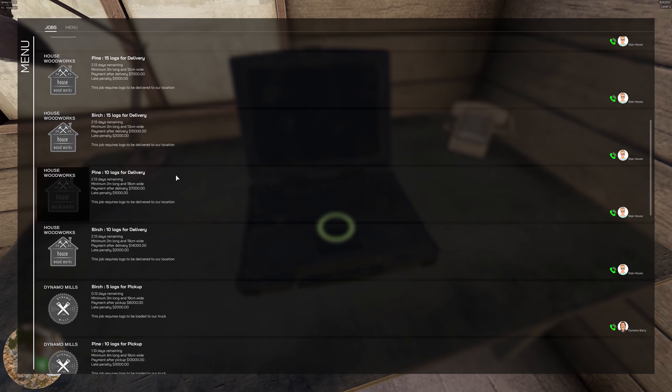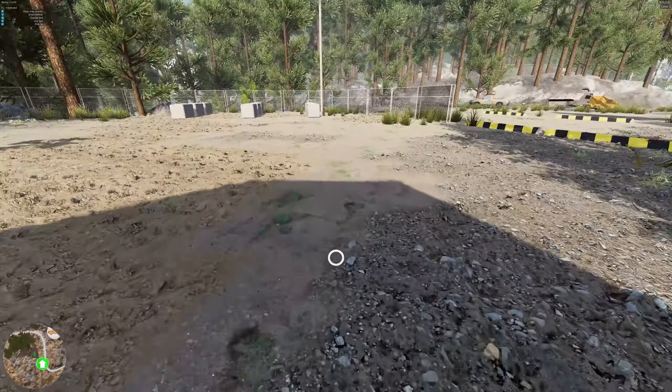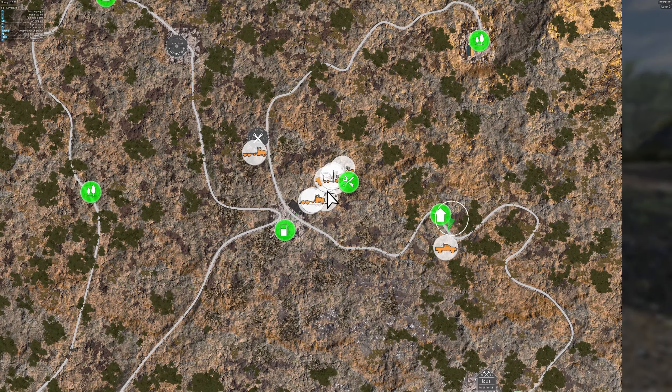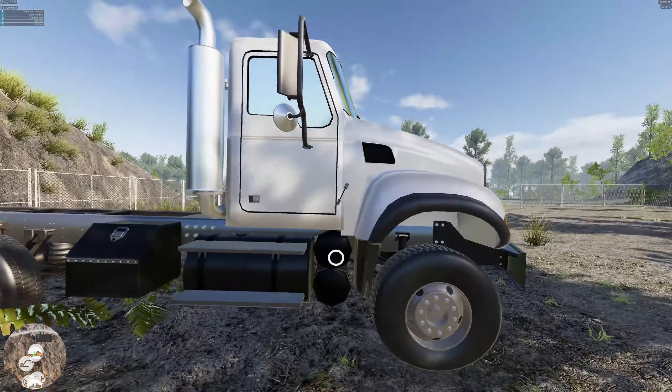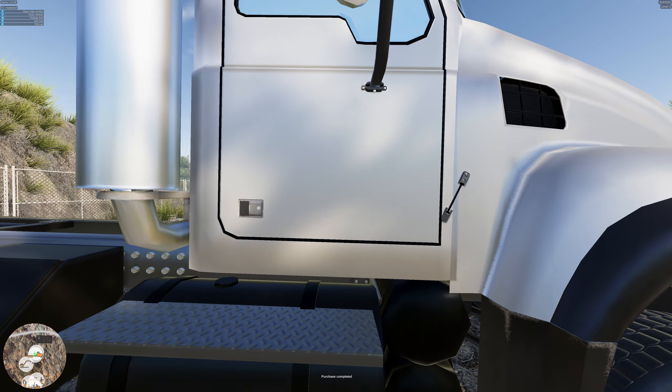Should we go to the store and buy a logging truck? I think the truck was only a hundred thousand dollars. So let's not pick up a job yet — out the door we go. The map is the Z button. The truck is here — how much is it? A hundred thousand. Sold.